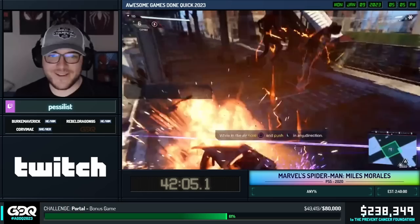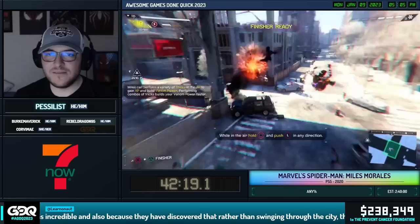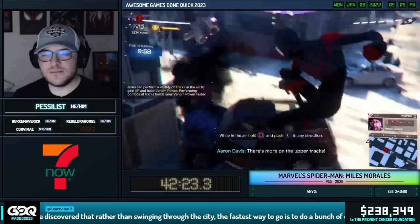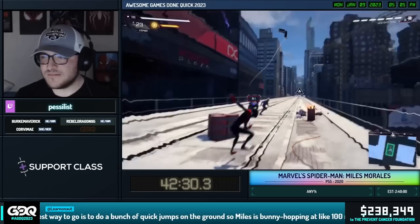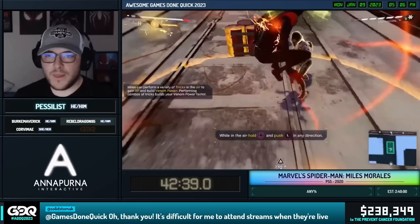I want to talk about this fight. This fight here — you want to take out a few guys, and you need to take out these bombs. Something you kind of want to try and do a little at the start is, if you use Venom Jump by the cars, the cars explode and can cause a little bit of damage to the guys. On each of these floors by the bomb, there's a few guys you take out. Whenever you defuse the bomb by throwing it and then webbing it, it actually refills your web — so you can use it to get a free web refill if you need it.